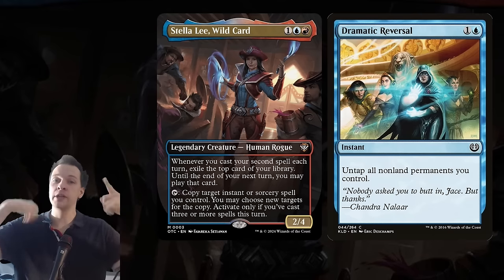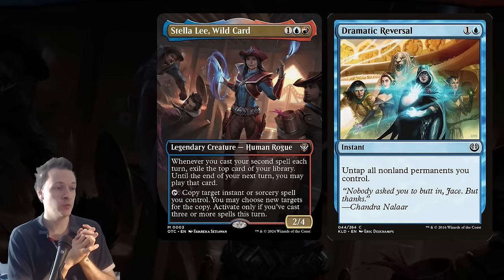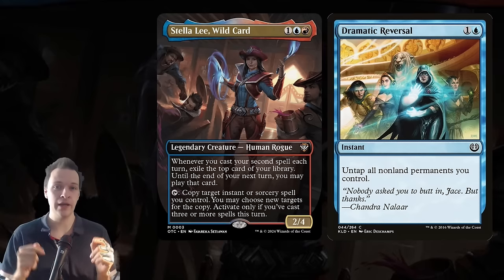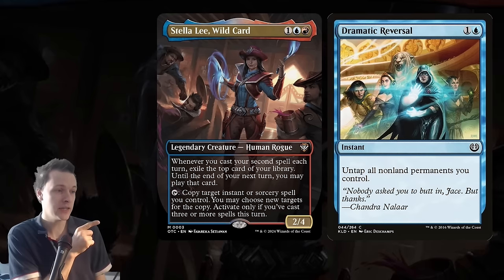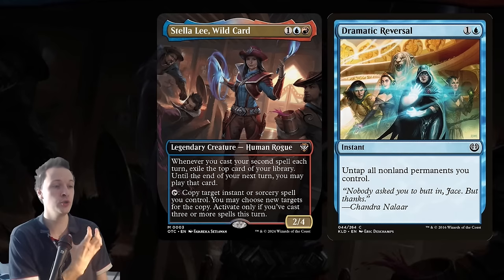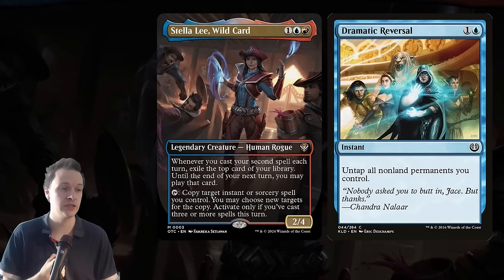The core concept is to create an infinite loop with her activated ability. Her first ability reads: whenever you cast your second spell each turn, exile the top card of your library until end of turn — you may play that card. We'll get back to that. But the activated ability is: tap her, copy target instant or sorcery spell you control. You may choose new targets for the copy. Activate only if you cast three or more spells this turn.